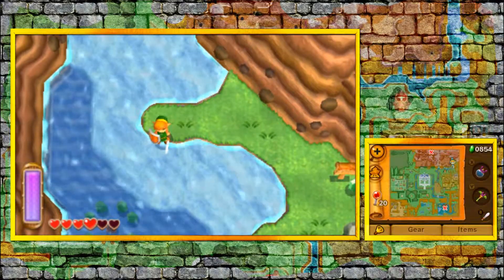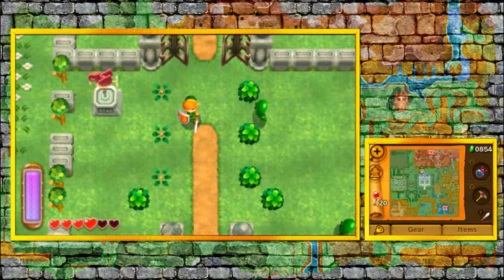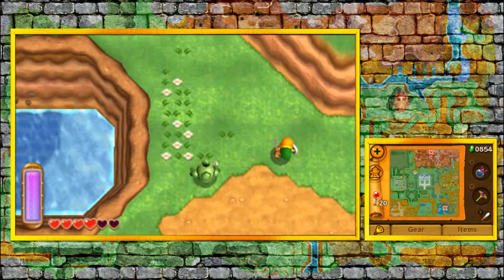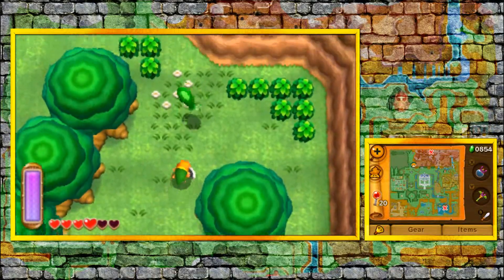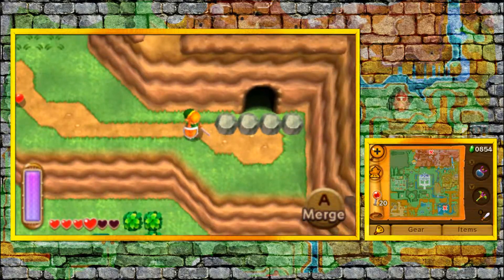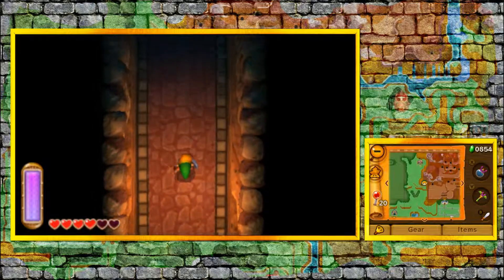Now we're going back to the sanctuary, so I'll see you guys there. I am back at the sanctuary and I've decided that I'm gonna head towards the Tower of Hera. Tower of Hera is actually harder to get to than House of Gales, but I feel like the Tower of Hera is actually a lot easier to deal with than the House of Gales — maybe that's just my opinion. The power glove that we picked up in the last episode will now allow us to access this little cave here, which will help us ascend up to Tower of Hera, a.k.a. Death Mountain.